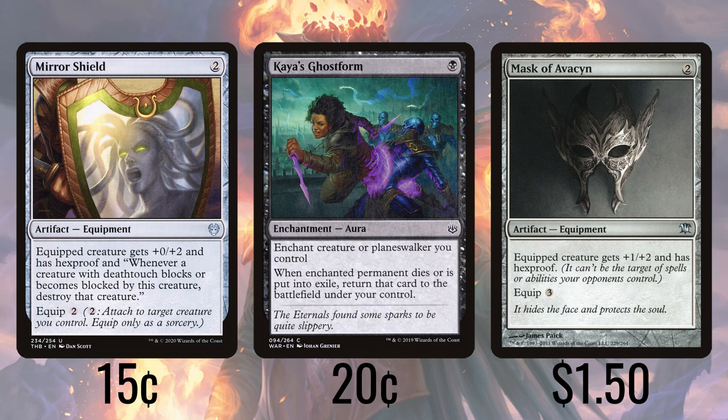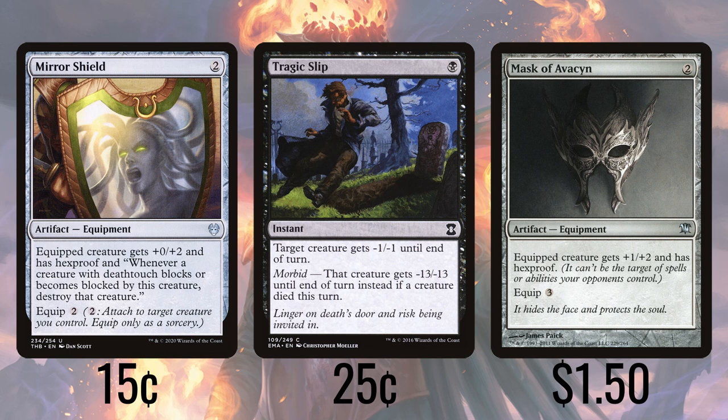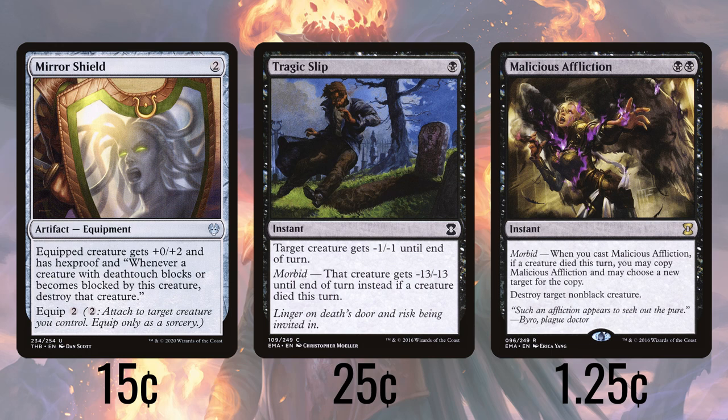Our removal takes advantage of what our deck is already doing. Tragic Slip gives a creature minus 1, minus 1 until end of turn for a single black at instant speed, or minus 13, minus 13 if a creature died this turn — something we can probably manage. Speaking of creatures dying, Malicious Affliction destroys a non-black creature, or two of them, if another creature died this turn.